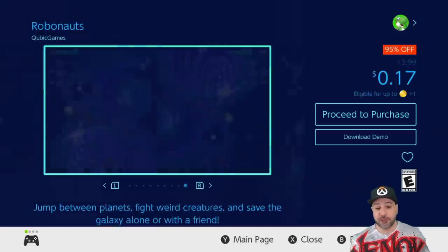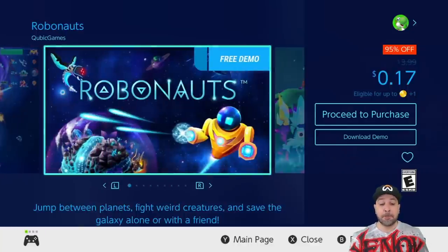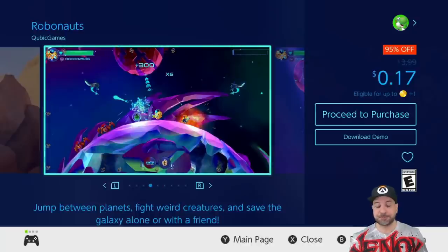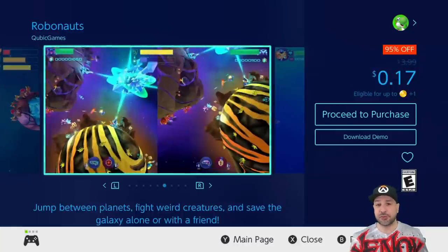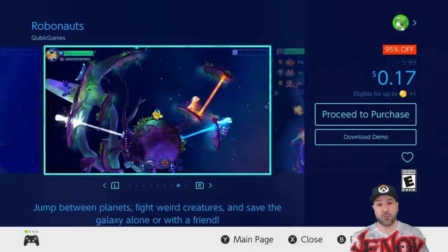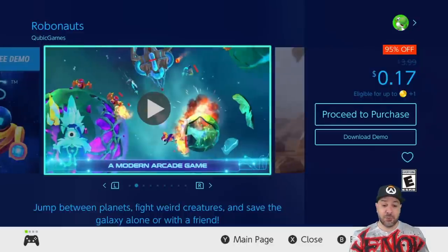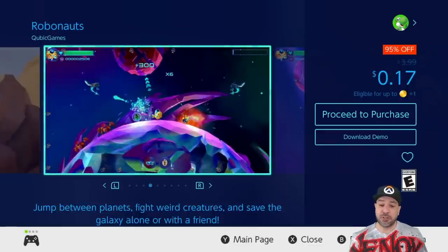The next game is also from the Cubic sale — Robonauts. This game was already making my list when it was just a regular sale at two dollars. Basically it's a twin-stick shooter mixed with platforming elements, so at 17 cents this is an instant pickup. If you're not sure, I would pick up all the Cubic games at 17 cents — you can't go wrong, there's about a dozen and it'll cost you about two to three dollars for 12 games. Robonauts also has a free demo so you can try it before you decide.